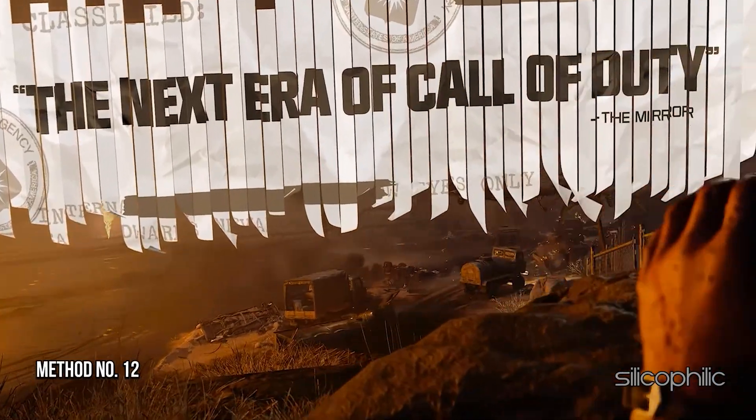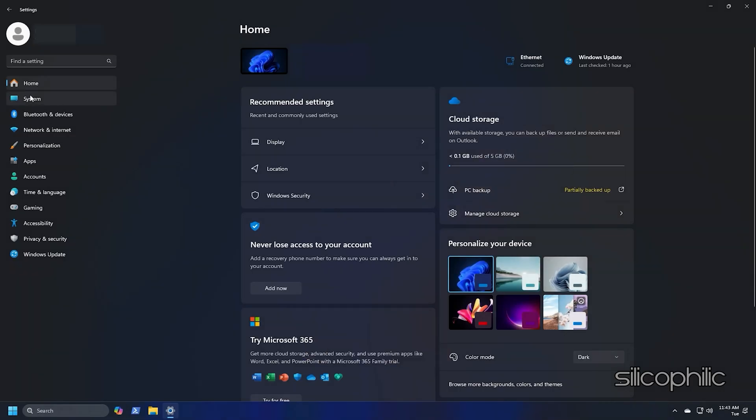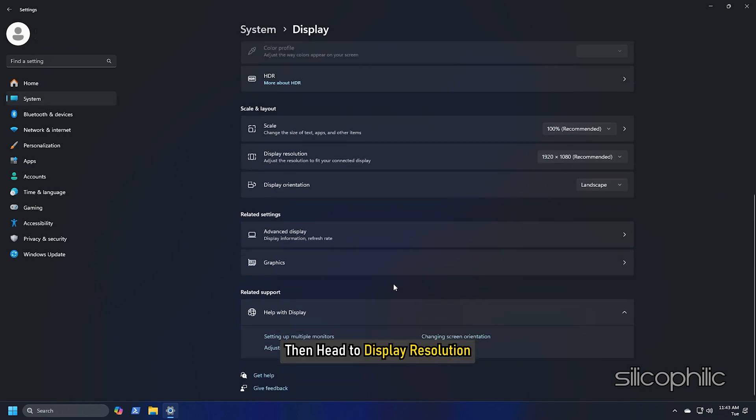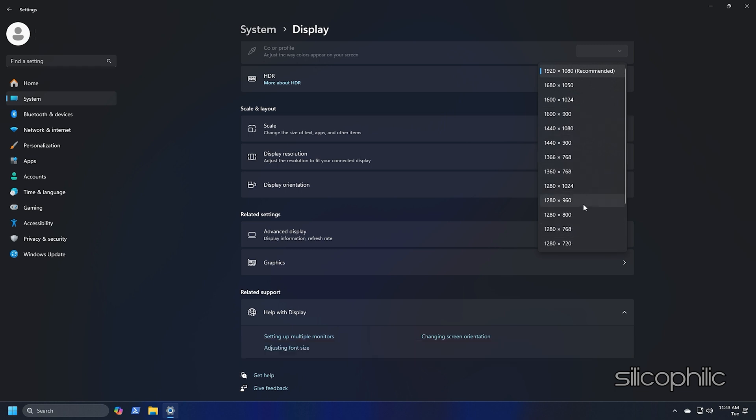Method 12: Try a Lower System Resolution. Go to Windows Settings, click on the System tab, and select Display. Head to Display Resolution. You can try a lower resolution than the recommended one for your PC and check if the game runs better.